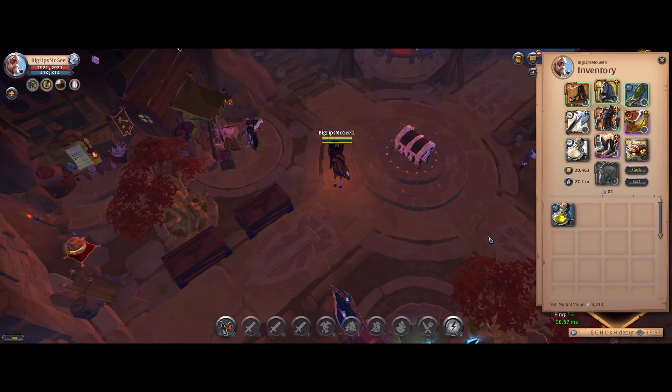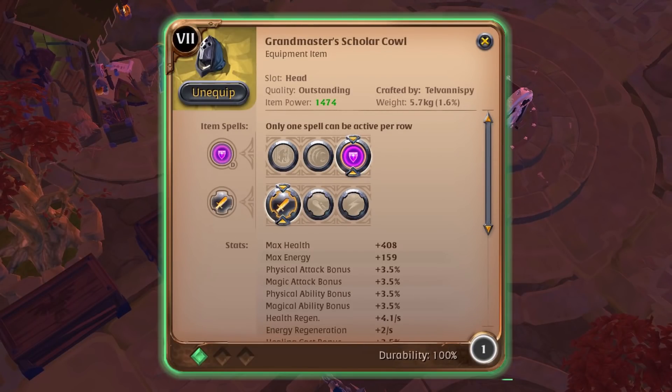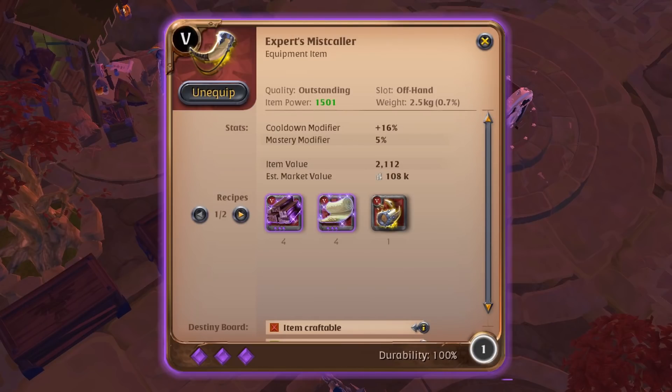Starting off with what you need in terms of your build: it is a standard battle axe solo clearing build. We've got the scholar cowl, the mercenary jacket, the battle axe, the mist color limperscape, and I'm running shoes of tenacity — although if you want a cheaper option you can swap to mercenary shoes. My IP is around 1450 per item on average, however you definitely do not need this much IP.